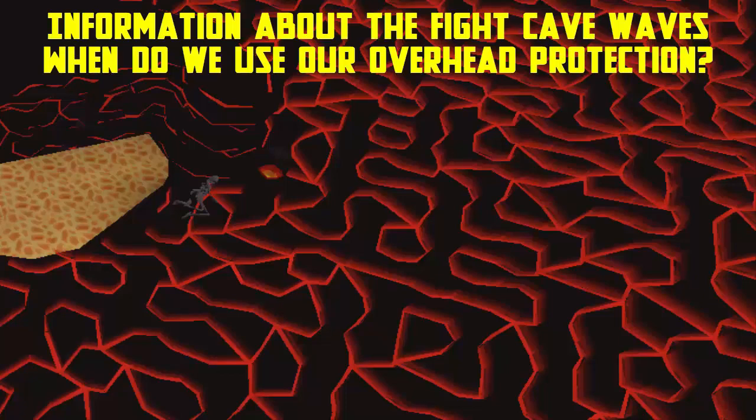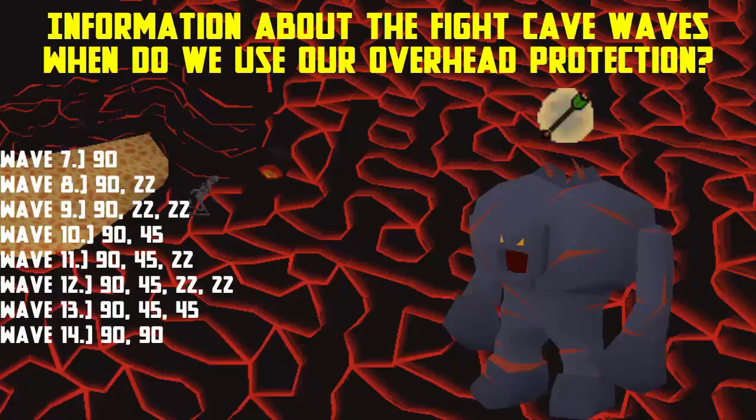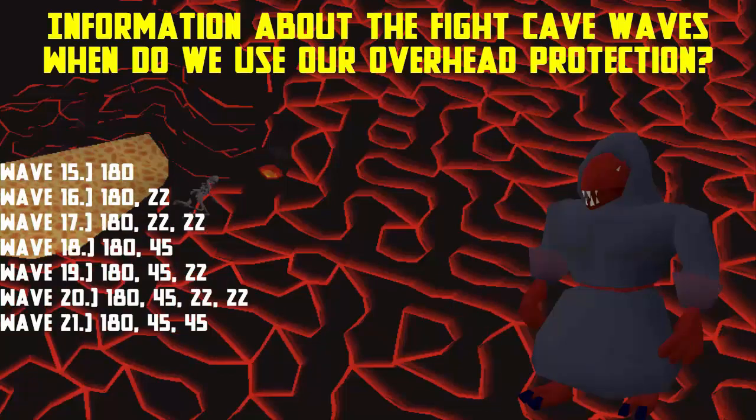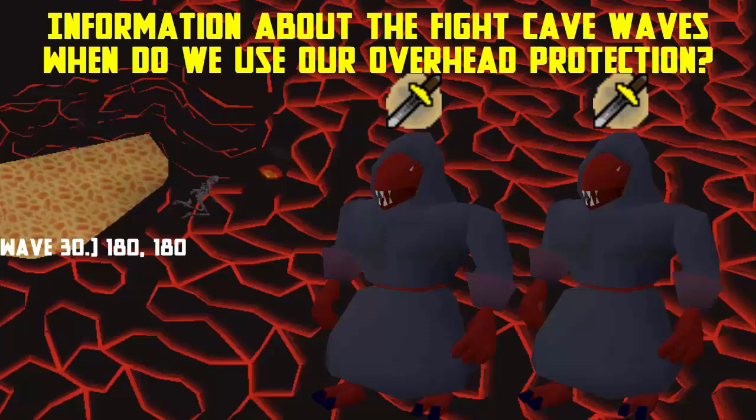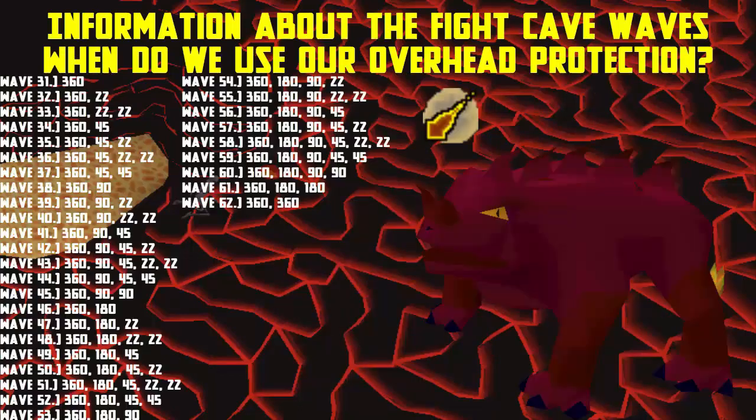From waves 7 to 14 you'll be praying range. When you get to waves 15 to 21 you can stay in the safe spot while killing the melee creature, so you do not need overhead protection. From waves 22 to 29 you'll be praying range again. On wave 30 you may need to protect from melee if you cannot get both melees in the safe spot. From waves 31 to 62 use protect from magic and do not turn it off.